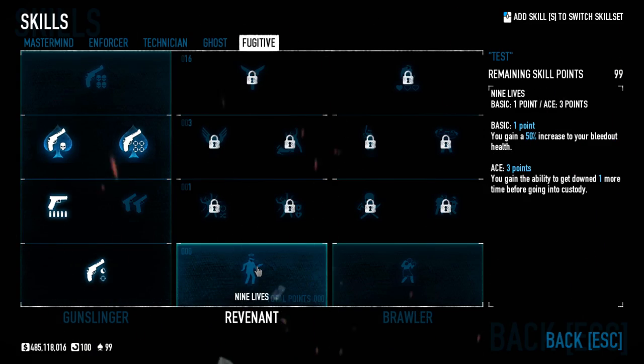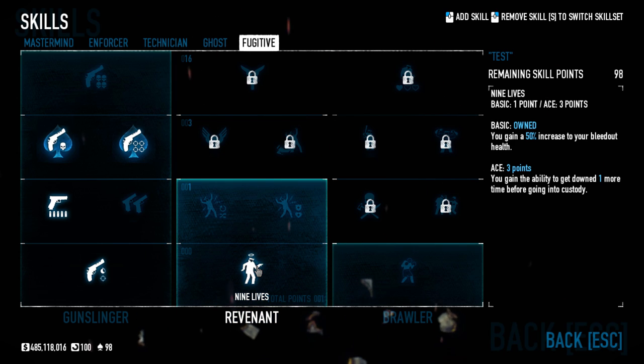Next up in Fugitive we have the Revenant tree — a kind of weird tree that I think is fairly worthless unless you're struggling with the game. The first rank is Nine Lives: you gain a 50% increase to your bleed-out health, so you can take 50% more damage while on the ground. The ace version lets you go down one extra time before going into custody, for a total of four downs. This is basically planning for failure, which is what the entire Revenant tree is about.